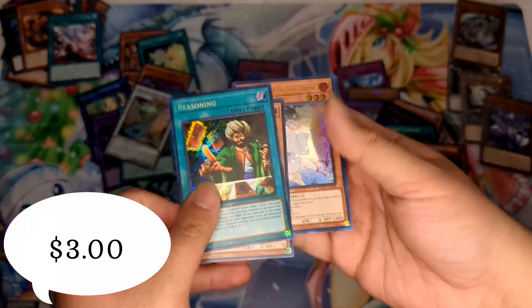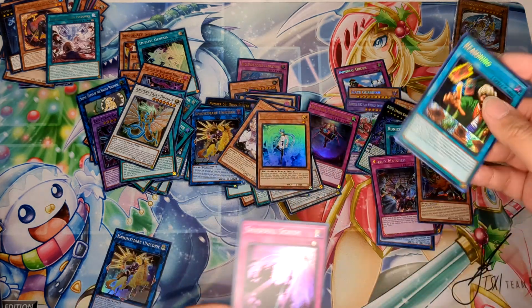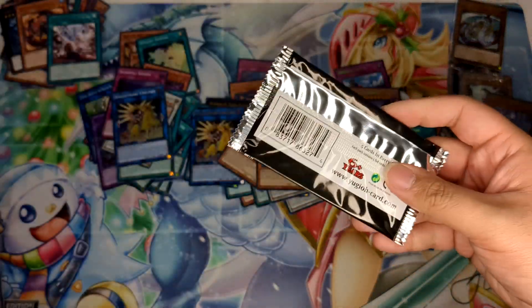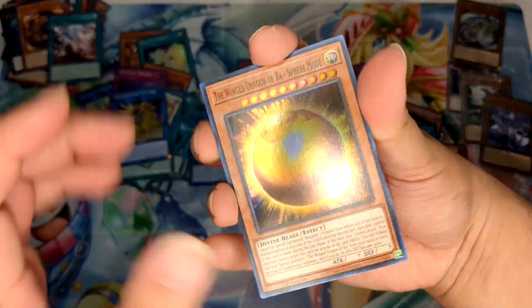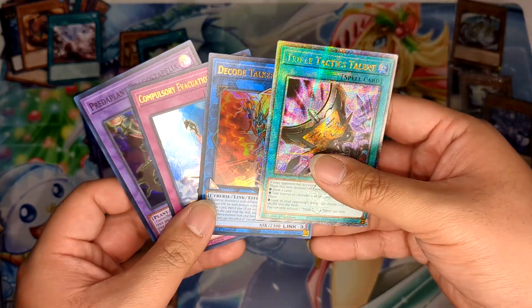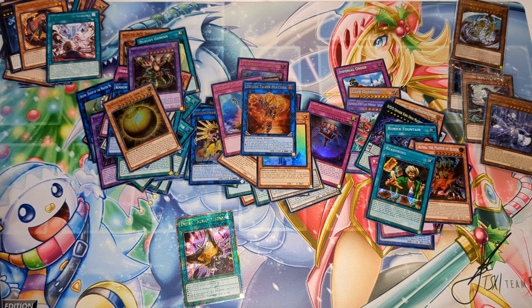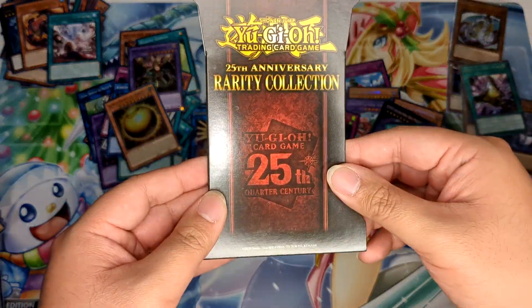Third pack: Reasoning, regular Ash Blossom, Effect Veiler, Infinite Impermanence, Shaddoll Schism — decent. Fourth pack of Rarity Collection: Sphere Mode — I'll take that! QCR Triple Tactic Talents, Compulse, Decode Talker, and Pair of Planets. I'm okay with that — glad we got a QCR. In this video that's about three QCR pulls! I normally don't have god hands so I will take what I can. Last pack for Rarity Collection.